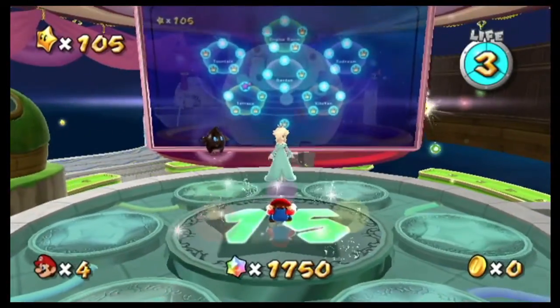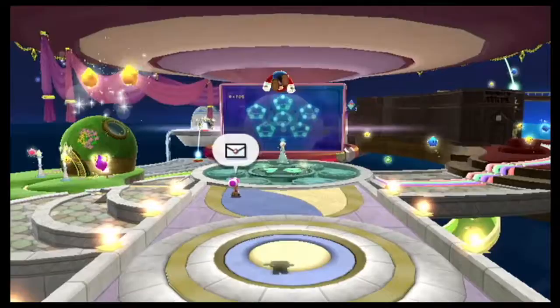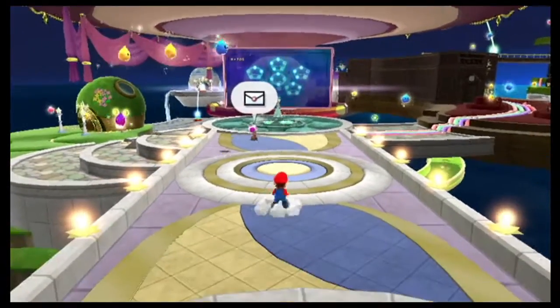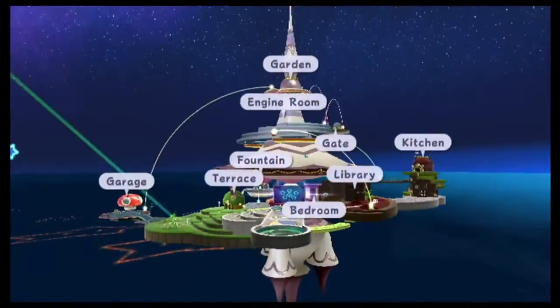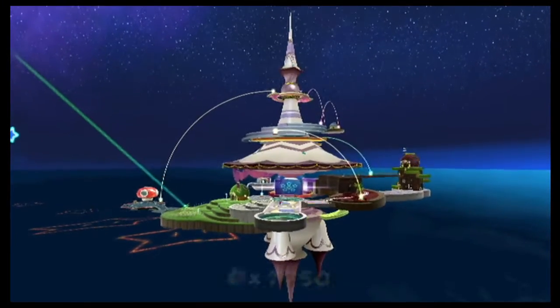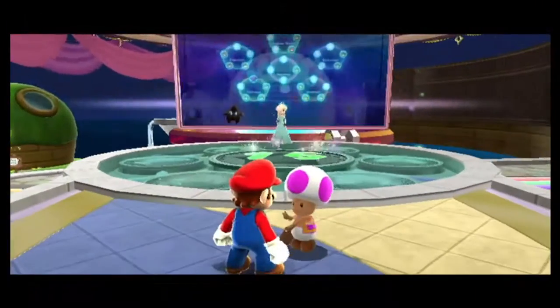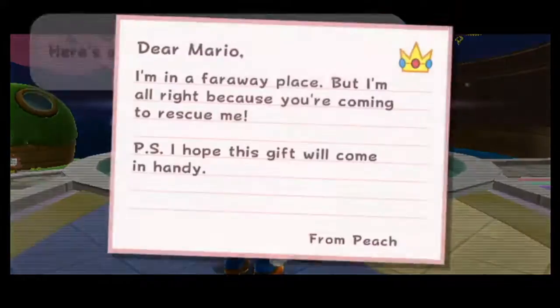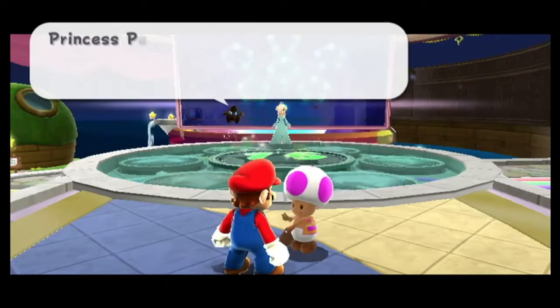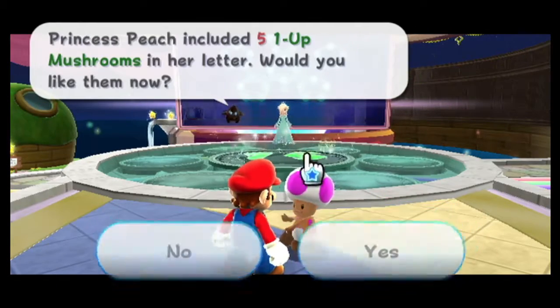Welcome back, guys, to another walkthrough of Super Mario Galaxy. In the last episode, we saved the universe and saved Princess Peach from Bowser. Right now, there's still some star power left out there. Peach is still in danger. There's still some star power left.